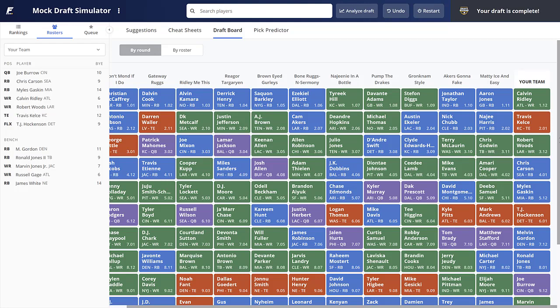Only run the zero RB strategy for the first three rounds, because afterwards you have to hit running backs hard — which is what we did, taking Chris Carson, Miles Gaskin, Melvin Gordon, and Ronald Jones in four of our next five picks after Robert Woods. On the bench I like Marvin Jones, Russell Gage, and Joe Burrow. Hopefully this shed light on the advantages and disadvantages of this strategy and whether you want to employ it. Let us know in the comments, like, subscribe, and we'll see you in future videos.